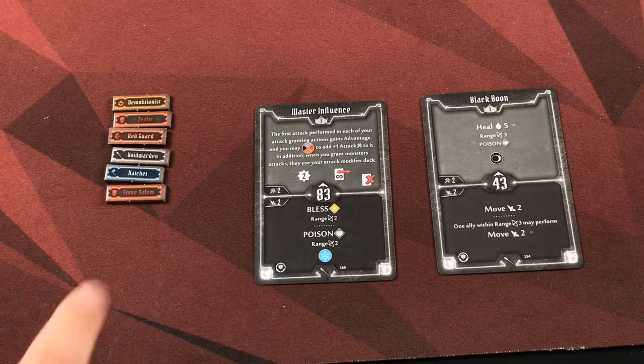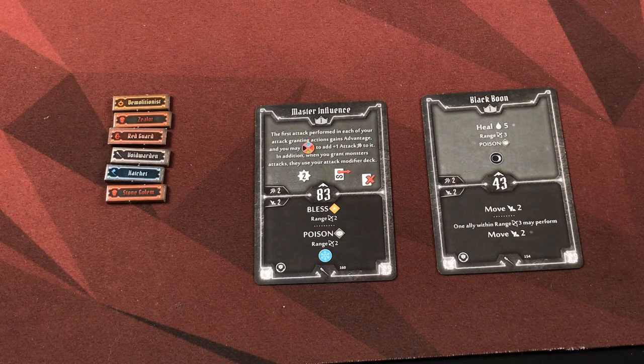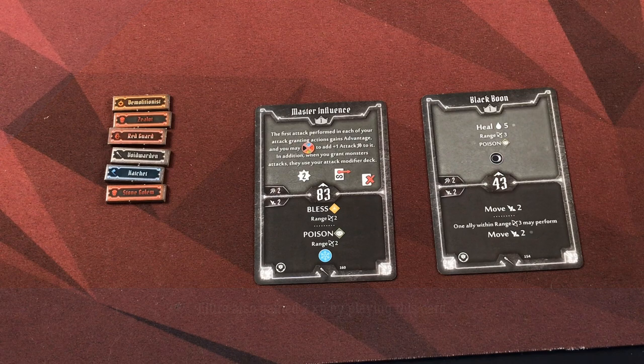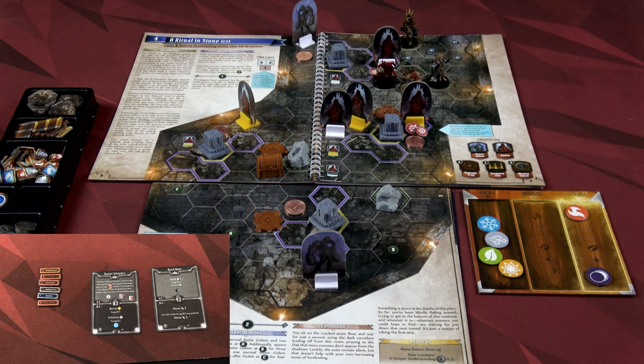For Allura's first turn, we're going to play Master Influence. The Void Warden has cards that allow allies and enemies to attack each other, and this card makes the first such attack each turn an advantaged attack. This stays out for the rest of the scenario until I discard it. For my other action, I move two, and then I can also move one ally within range three two spaces — so I'm going to use that to move Xander.